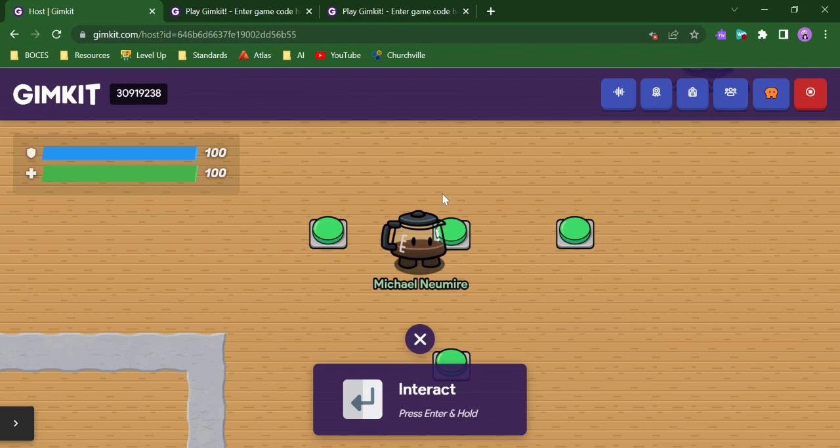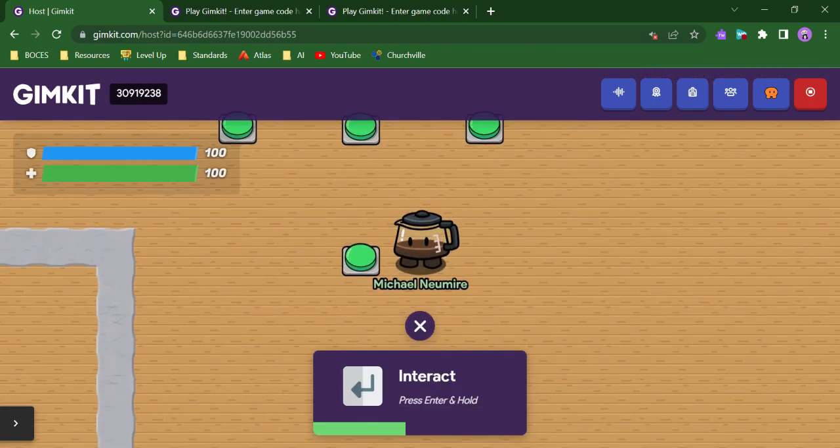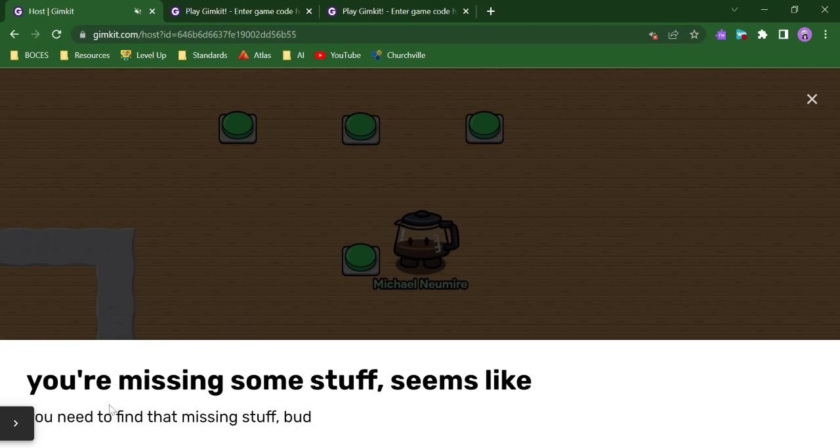Now I've met two of the conditions — I have three bait and three bananas, which are Checks One and Two. If I go and interact with the checker, I still get that fail message: 'You're missing some stuff.'